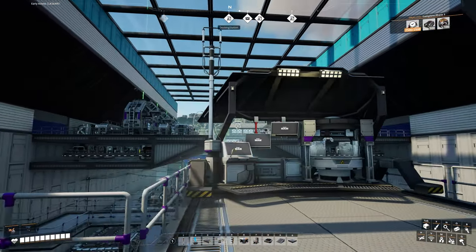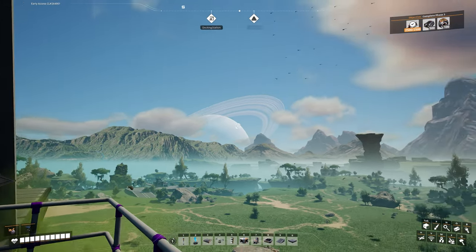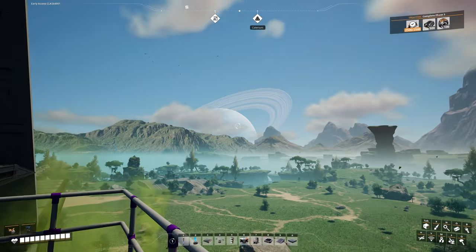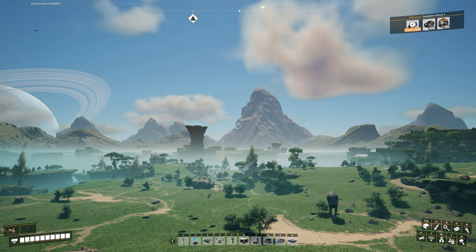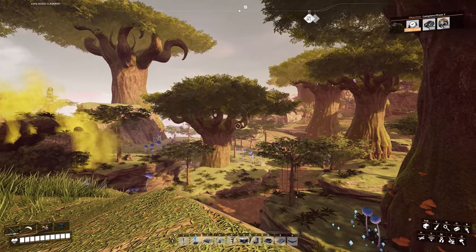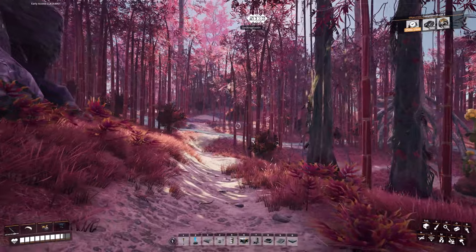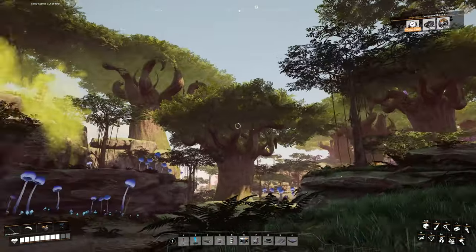There's also been a huge change to the visuals of the world in general. The vista surrounding the world no longer makes it feel like just an island — you can see a nice mountainous range in the distance, which makes the world feel more like a real world. The Titan Forest and Red Jungle received significant overhauls for foliage, visuals, sound effects, and lighting. There weren't any changes to resource nodes or major terrain though, so your factory should be safe.